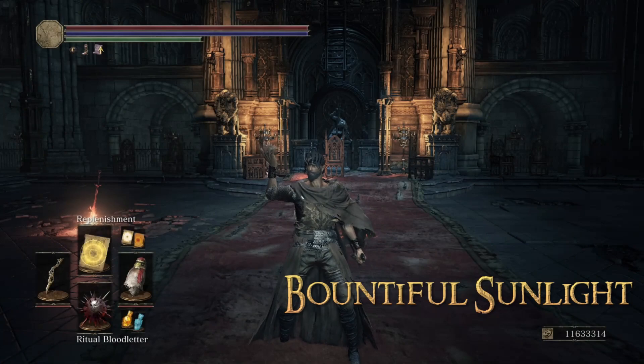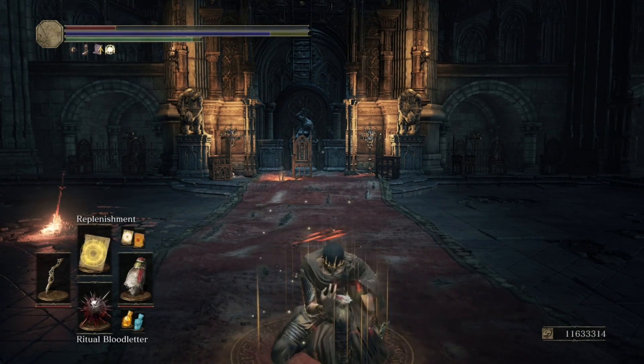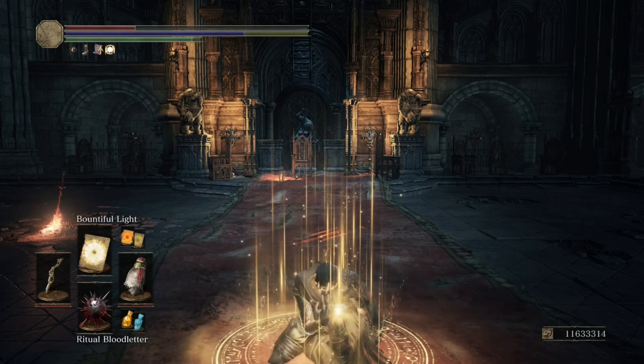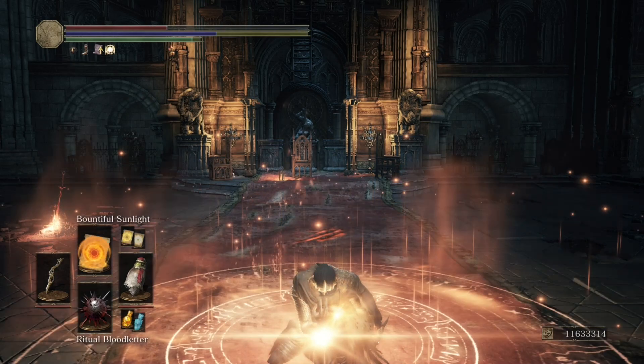The major heal over time spells work as they normally do — they provide a long lasting heal over time effect but are much more powerful than in the base game. They have similar progression with 3 tiers of strength, starting from Replenishment to Bountiful Light and finally to Bountiful Sunlight. All 3 spells work the same, and Bountiful Sunlight can affect allies as well. In contrast to the base game, Bountiful Sunlight is more accessible and does not require the Rosaria's Covenant.